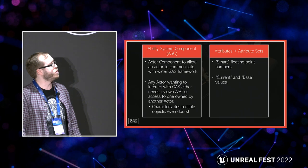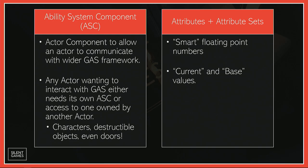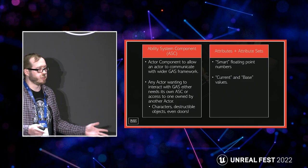The Ability System Component is a really important actor component. We either put it on actors we want to interact with GAS, or make sure those actors have access to one that they do need. For example, we might place this on a character so we can access all of their attributes — such as health, stamina, mana, whatever it might be. We can even place it on things like destructible objects, so all our destructibles use the same health attribute system and go through the same damage effects.